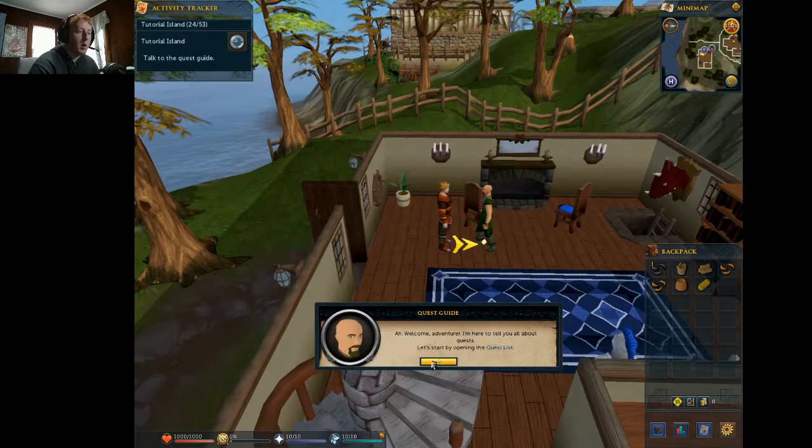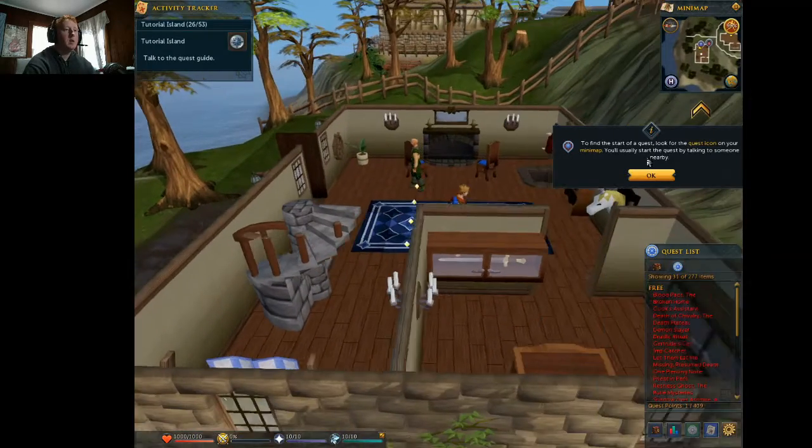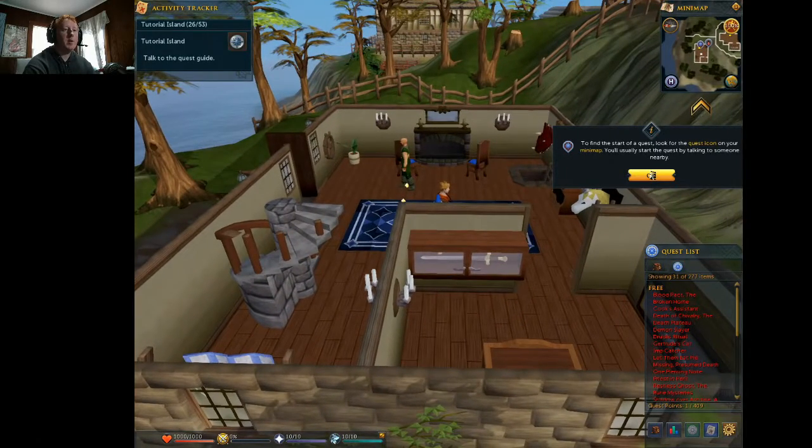'Welcome, adventurer. I'm here to tell you about quests. Let's start by opening the quest list. A quest name is red if you have not started it. When you start a quest it's changed to yellow — it's in progress — and green when you've completed the quest. To find the start of a quest, look for the quest icon on your mini-map. You usually start the quest by talking to someone nearby.'